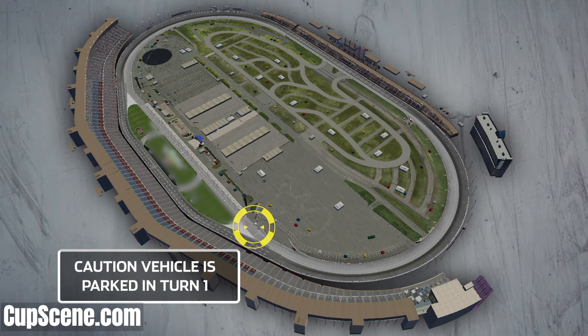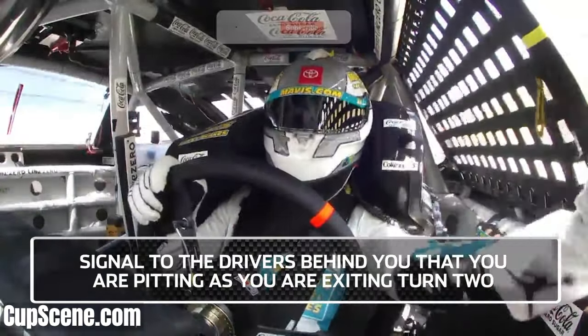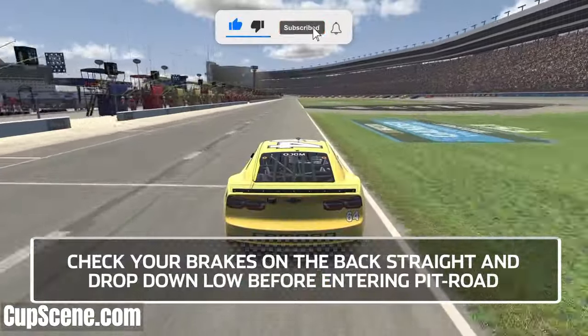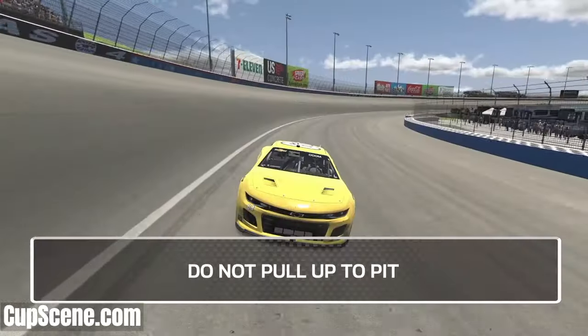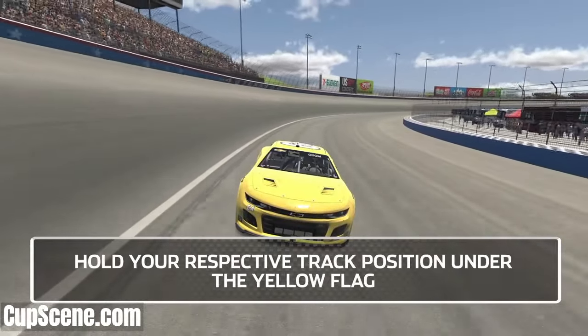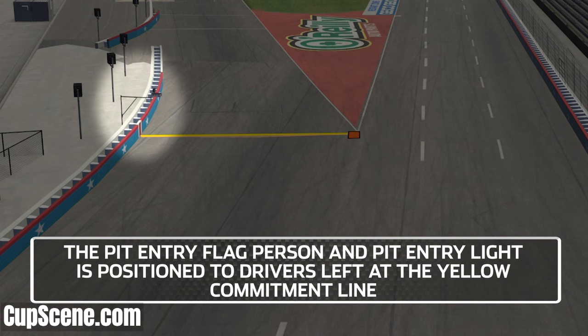The Caution Vehicle is parked in turn one. It will stay low in turns one and two when entering the racetrack. Signal to the drivers behind you that you are pitting as you are exiting turn two. Check your brakes on the back straight and drop down low before entering pit road. Do not pull up to pit. Hold your respective track position under the yellow flag. Pit road will be opened by command of race control. The pit entry flag person and pit entry light is positioned to the driver's left at the yellow commitment line.